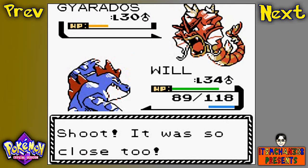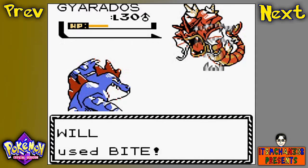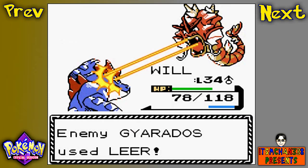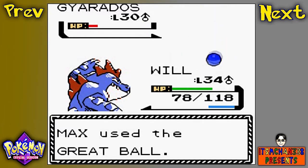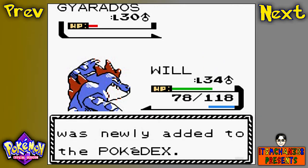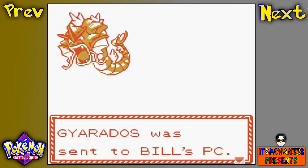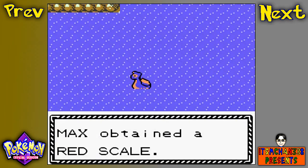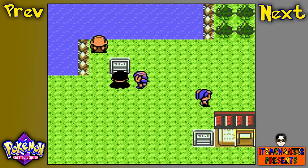Oh my god, I was so close! You also have Bite? I'm going to go for another Bite. I'm waiting to find out what your fourth move is, because I actually forgot to do research on what this Gyarados has. But there we go — we caught the Shiny Gyarados! Such a rare opportunity to find a Shiny Gyarados. And because I'm not going to use it on my team, I'm not going to nickname it. And we got ourselves a Red Scale — very nice.